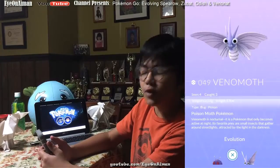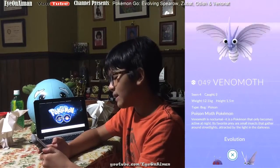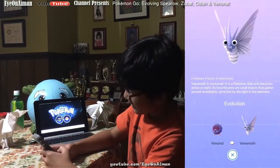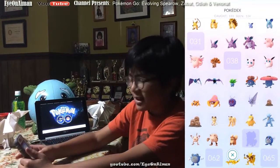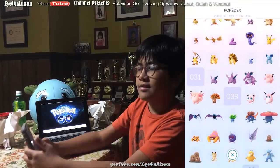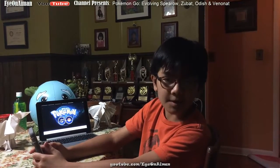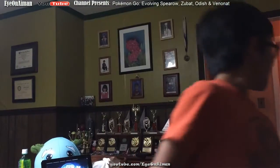Finally, Venomoth is number 49 in the Pokedex — Bug/Poison type, the poison moth Pokemon. Venomoth is nocturnal; it only becomes active at night. Its favorite prey are small insects that gather around streetlights, attracted by the light in the darkness — just like a real moth. A lot of these Pokemon are based off real life animals: Zubat is based off bats, Spearow is based off sparrows. Anyway, I guess we're going to leave the video off here. I'm Aymon — thanks for watching. Please like, rate, comment, and subscribe, and check out other videos on Aymon, especially the Pokemon Go ones. I'm Pokemon Master Aymon, signing out. Peace.